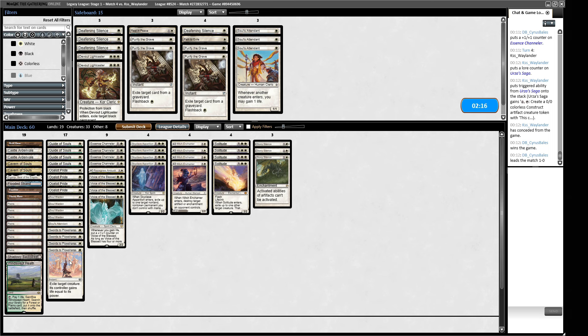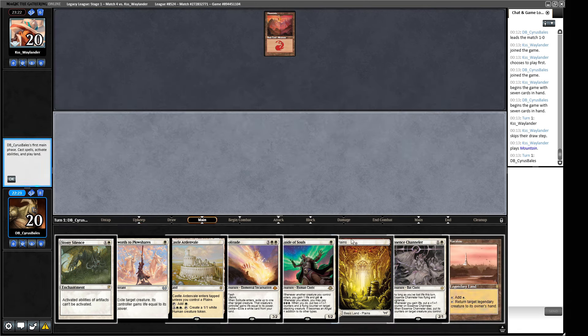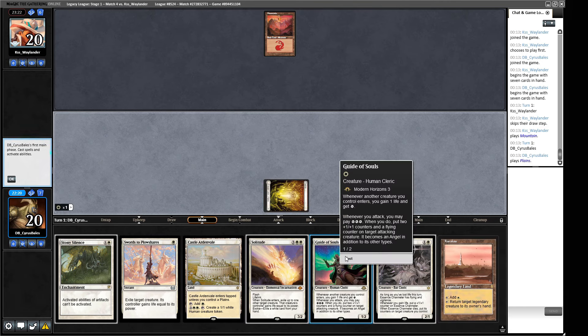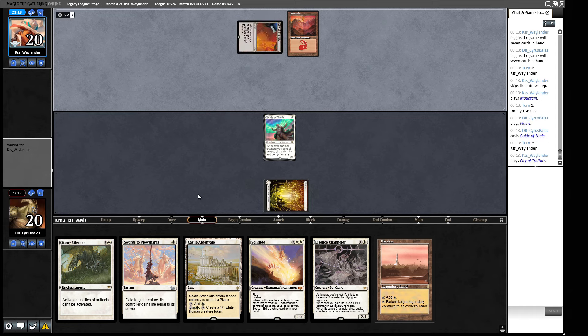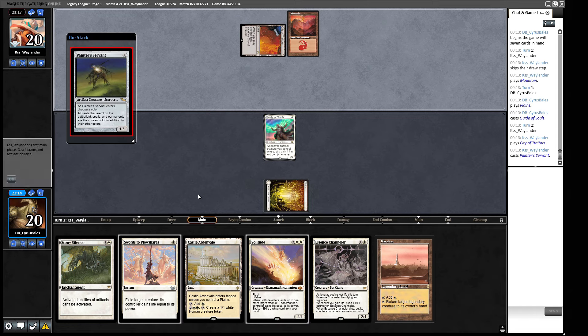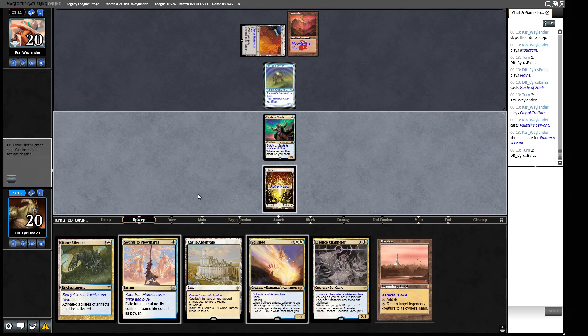I think we like this - we're probably just trimming some Soul's Attendants and running these. There's an argument for playing the Path here to have a little bit more removal; there's an argument for playing the Purify the Graves to work with welder shenanigans. But I believe just having the removal we have alongside this Stony Silence is probably good enough. We could trim a Soul Warden for a Path but again we're losing too much of our engine. I think we're going to submit. Could see a Lightning Bolt on our Prince's first turn which obviously changes up how we want to play future turns. Just nothing there. City of Traitors, Painter's Servant - you say.